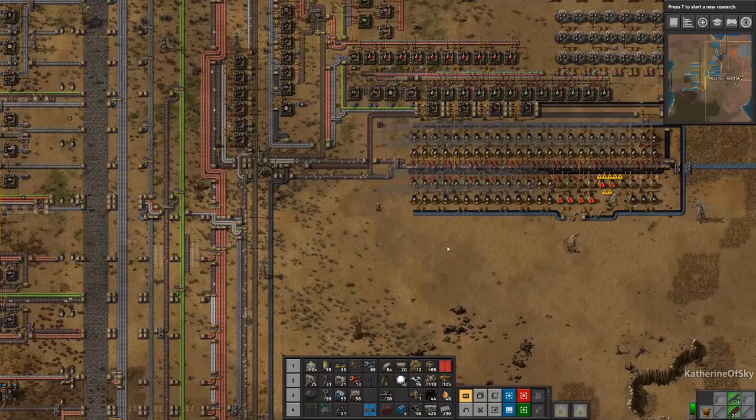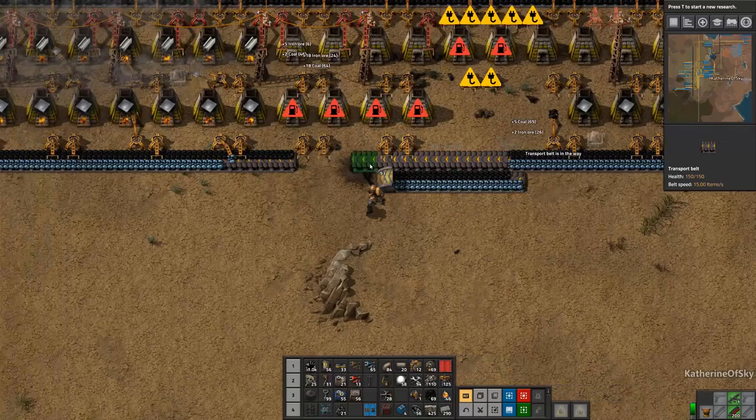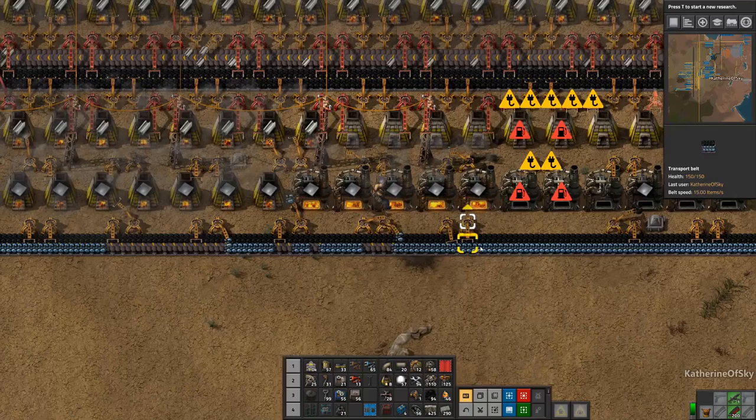This is where I want to use my first cliff explosive right there. Boom! Oh, that was good. That was very satisfying. That's been a long time coming, hasn't it? We're going to use these furnaces here — because why not? Great.